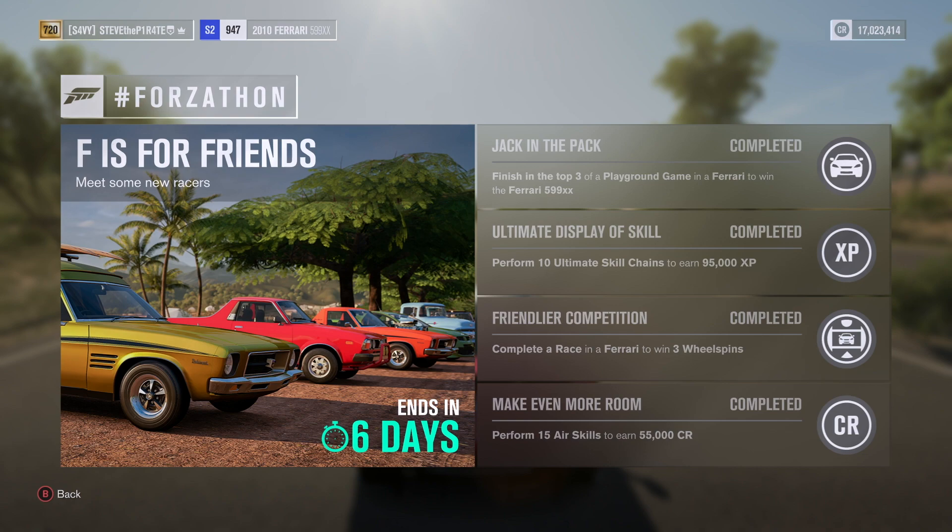And there you go mateys — complete a race in a Ferrari to bag yourself three wheel spins. And that's it mateys, that is this week's F is for Friends Forza-Thon done. Like I said, for the 15 air skills for Make Even More Room, you will probably do those while performing the 10 ultimate skill chains, so that one is really easy to do.